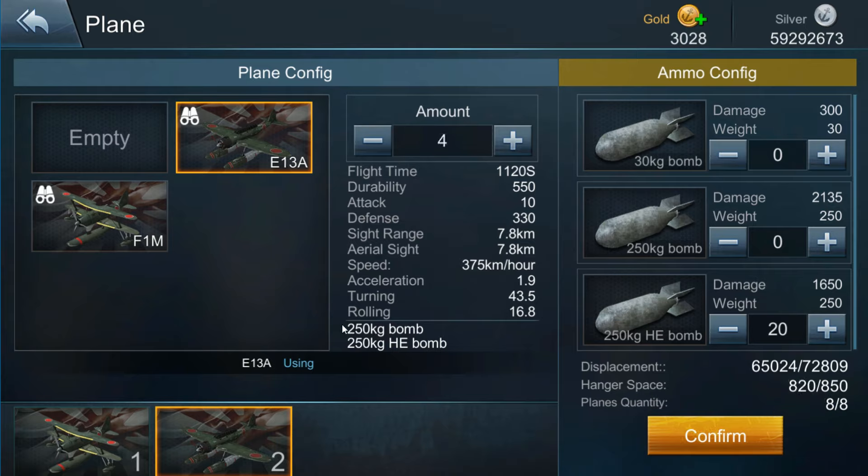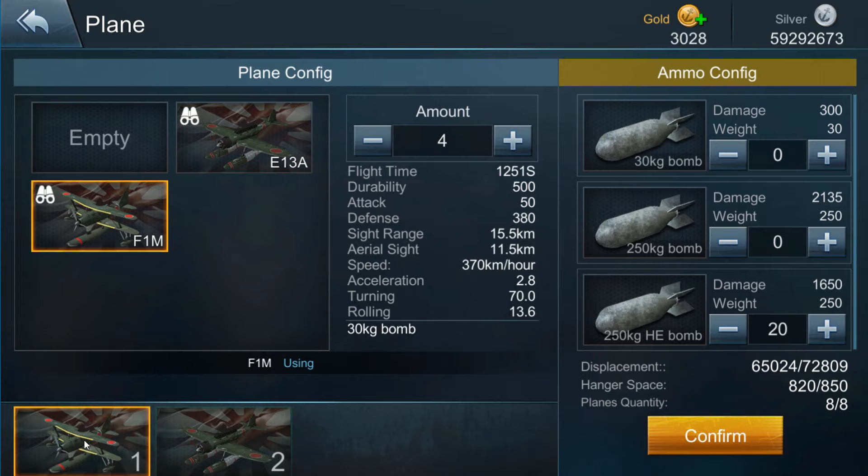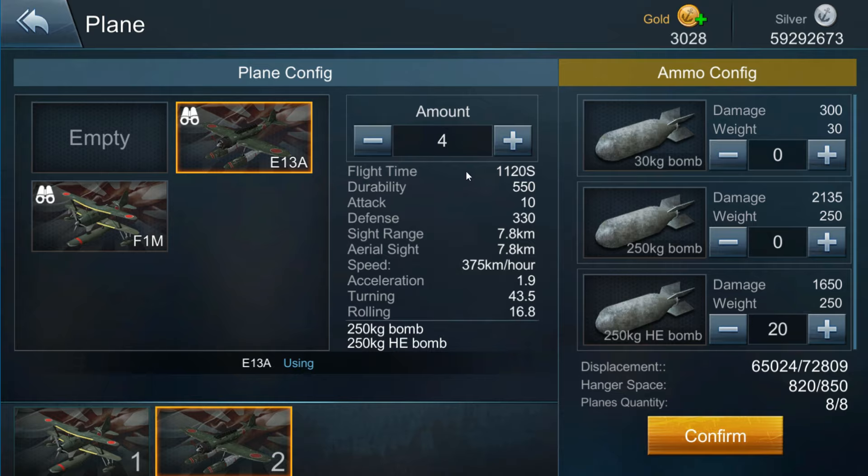You can add bombs — different types of bomb loadout information for your aircraft are shown here. But more importantly, remember these are Scout Planes. That's your flight time. A very important fact is your sight range. There are two types of sight range for Scout Planes: aerial sight range, which is for seeing other aircraft, and sight range, which is for seeing surface craft. So look between the two aircraft — which one is your better scout plane? All this other stuff is for combat.